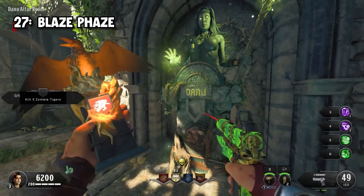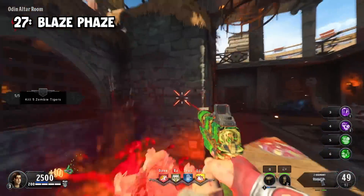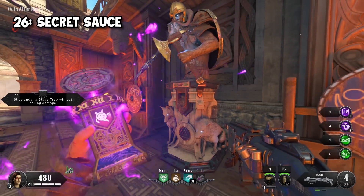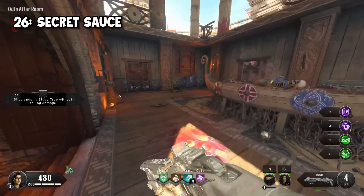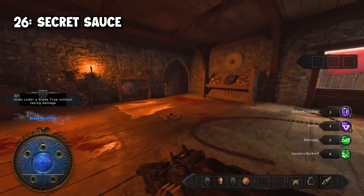Coming in at 27th, we have Blaze Phase. I actually had to Google what this perk does, and apparently when crouched it basically turns you into a knockoff Human Torch. 26th, we have Secret Source from Black Ops 4. Once purchased, this perk gives you a random perk that wasn't originally selected when going into the game — pretty useless as well.